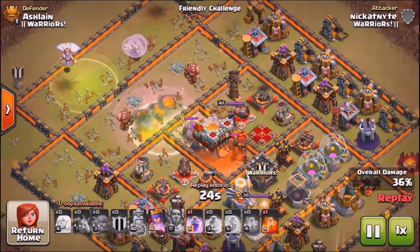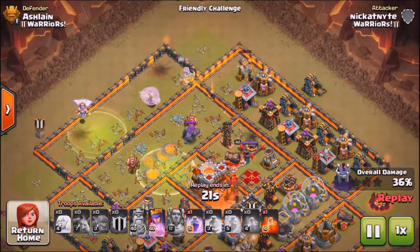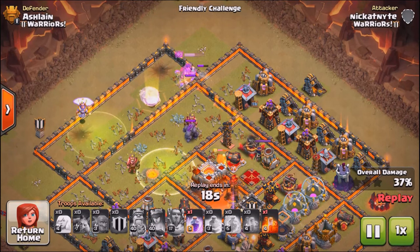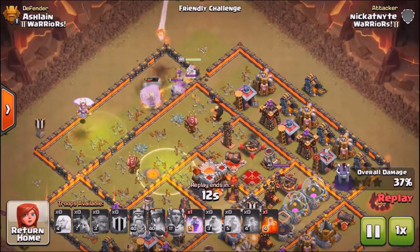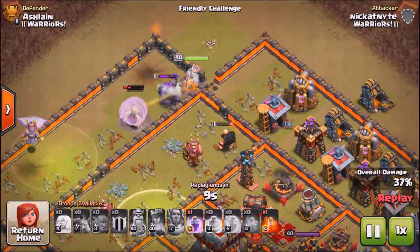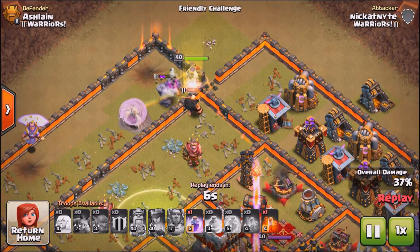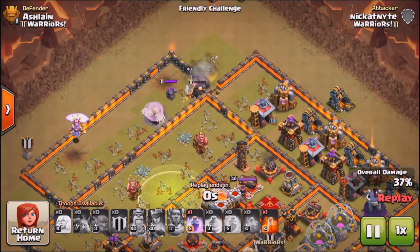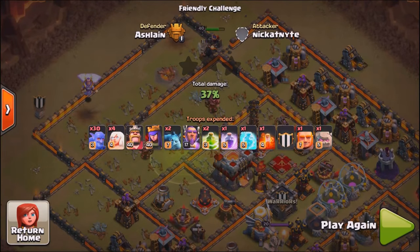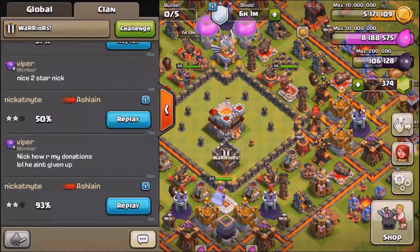There was clearly room for improvement. Going into this attack for the first time, I normally pick a corner, but Ash was saying the flat entry point on the northwest would actually be better. I had the troops not wide enough. The big issue was where I placed the jump spell — from there on, things got wacky because bowler AI is so hard to predict. You just need to make sure you get most of them to the core.